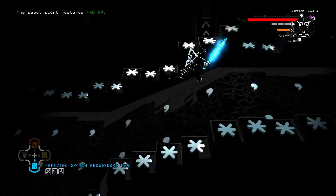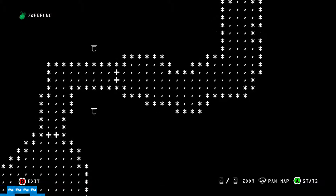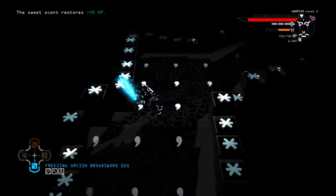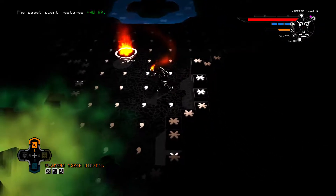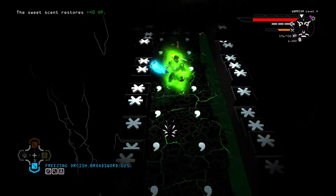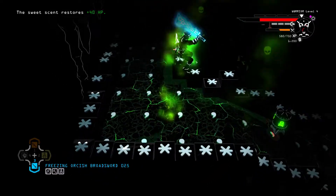Excuse me, I really hope I don't have to go that way because there's no way I'm gonna get there. The sweet set restores 40 HP and there should be another way out — I should be able to go to the right side. This game is really cool. Oh my gosh, you're gonna make me go through the poison cloud? Like, what will protect us from the poison? Should I get my torch? Can I blow this up? Okay, that's actually really stupid.